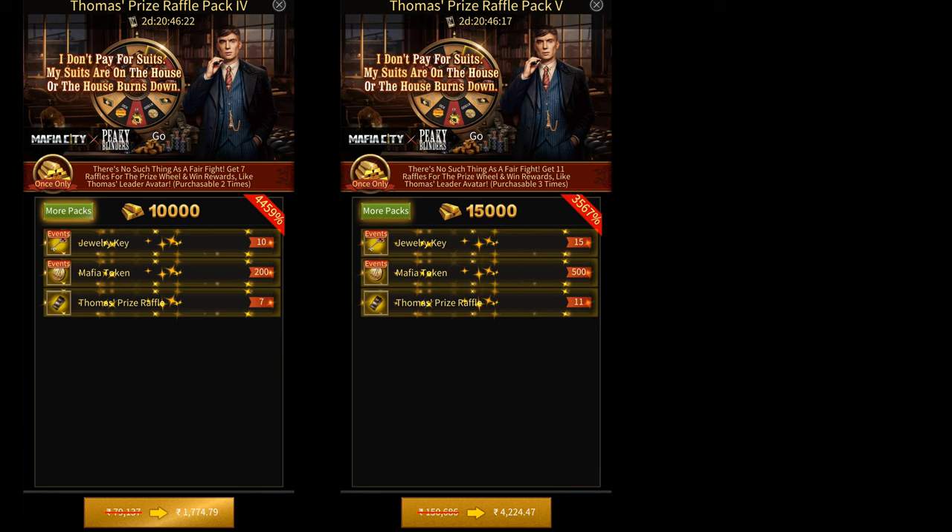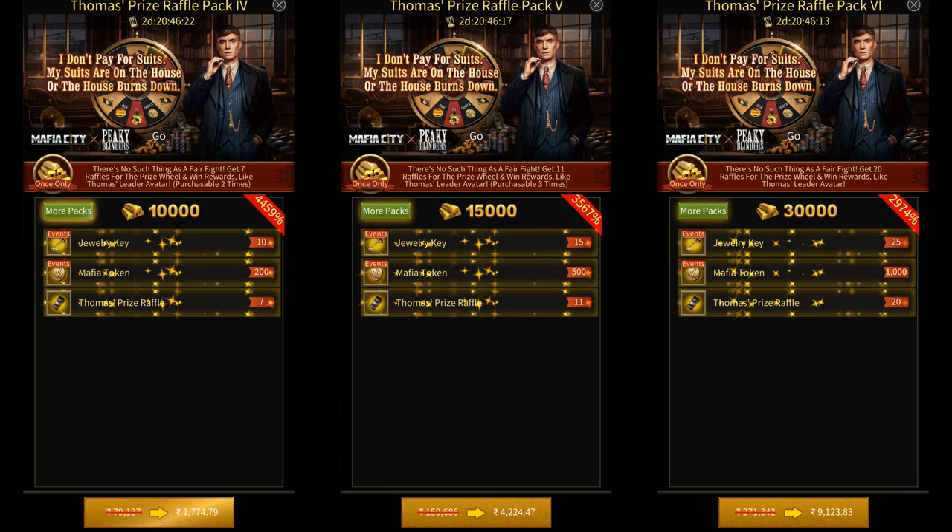Then there's the $20 tier, which gives you seven raffles, which can be bought twice. And the $50 tier gives you 11 raffles that can be bought three times. Finally, there's the $100 tier that gives you 20 raffles and can be bought as many times as you want.